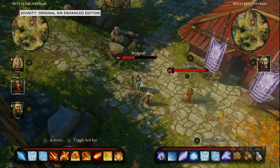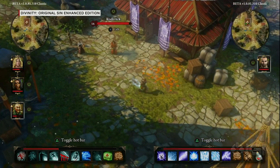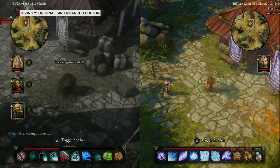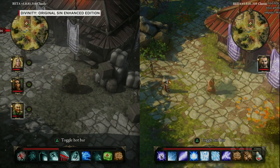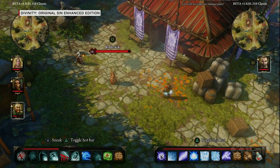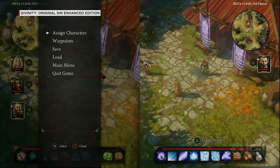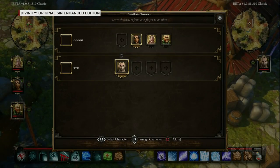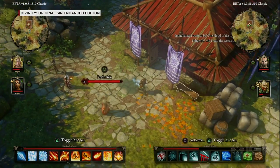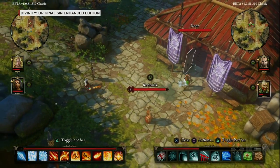I'm disconnecting Wallgraf from my party — I can take control of him and send him anywhere in the world. He's sneaking, and depending on which environment he's in he adapts himself: he becomes a barrel on wood, a bush in bushes. I assign control of Wallgraf to David — you can just reconfigure your party that easily. Now David has control of Wallgraf and I'll be on my own.